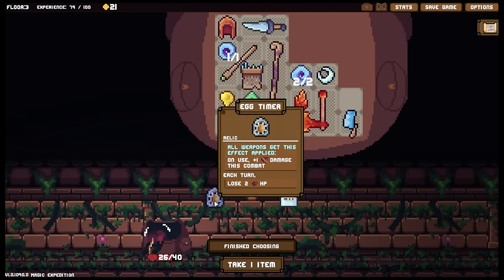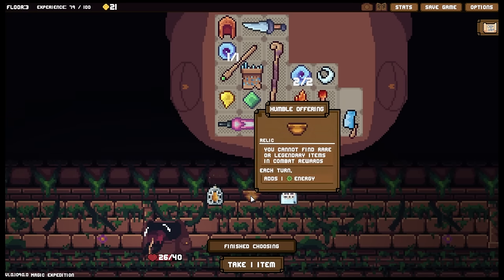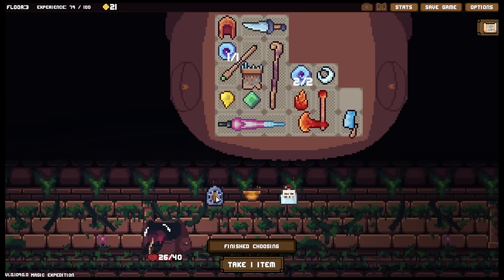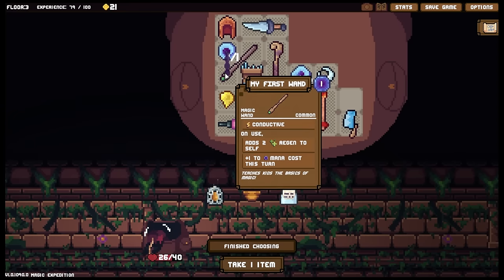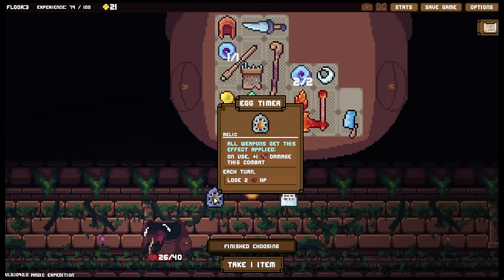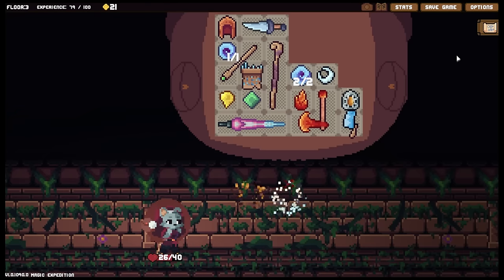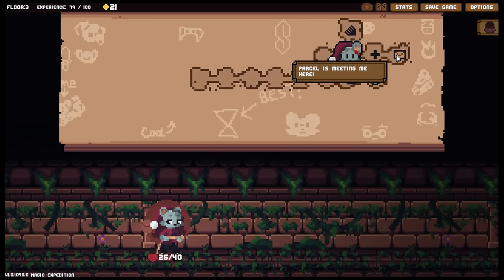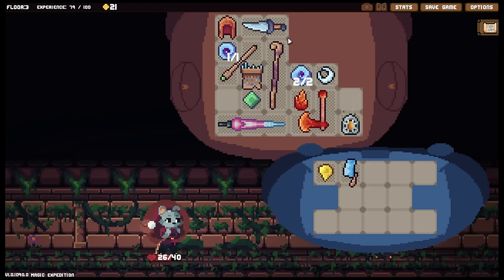All weapons get this effect on use — plus one damage this combat but each turn loses health. I would desperately need that one to work. Relic: minus three energy to the cost of reorganizing in combat — on reorganized, disabled for one turn. You cannot find rare or legendary items in combat rewards — each turn adds one energy. No, I very much like what I've got right now. This would straight up necessitate me using this a couple of times the first couple of turns to get the boost out of the egg timer because it's a flat loss of HP. A flat loss versus scaling regen — that's something we can work with. Go parcel, let's get these out. That gives me two spaces I sorely need.